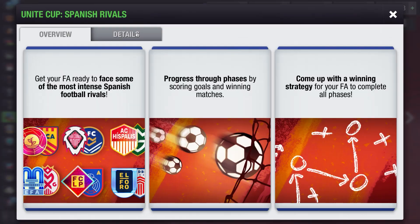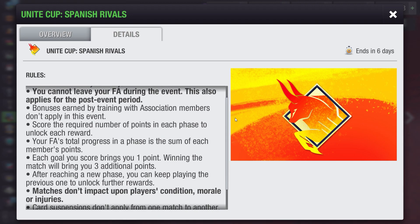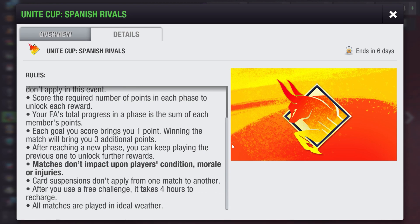Rules for the Unite Cup Challenge: You play this event with the football association you are a member of when you first join the event. You cannot leave your association during the event, and this also applies for the post-event period. Bonuses earned by training with association members don't apply in this event. Score the required number of points in each phase to unlock each reward. Your FA's total progress in a phase is the sum of each member's points. Each goal you score brings you 1 point, and winning a match brings 3 additional points. After reaching a new phase, you can keep playing the previous one to unlock further rewards. Matches don't impact player condition, morale, or injuries. Card suspensions don't apply from one match to another. After you use a free challenge, it takes 4 hours to recharge. All matches are played in ideal weather.